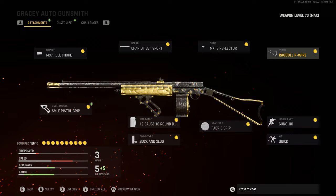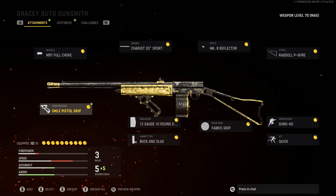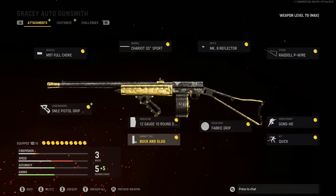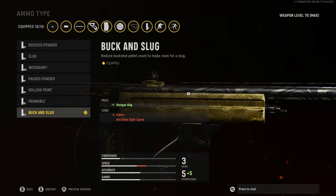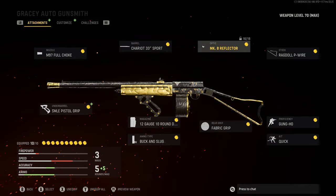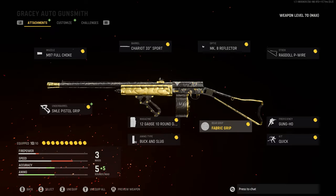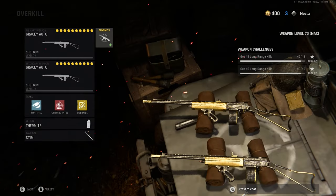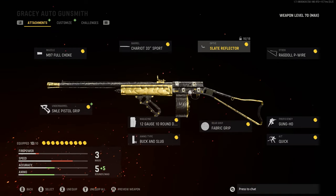The most important thing about this loadout is the sprint to fire speed — you're going to want all the attachments for that, like the ragdoll P-wire stock and the SMLE pistol grip. The most important attachments are the barrel, which gives it the damage range that makes it beam people from far away, and the ammo type — buck and slug. This actually gives it a slug instead of buckshot pellets, which allows you to do way more damage at way more range. Combining that with the barrel, you're basically unstoppable.